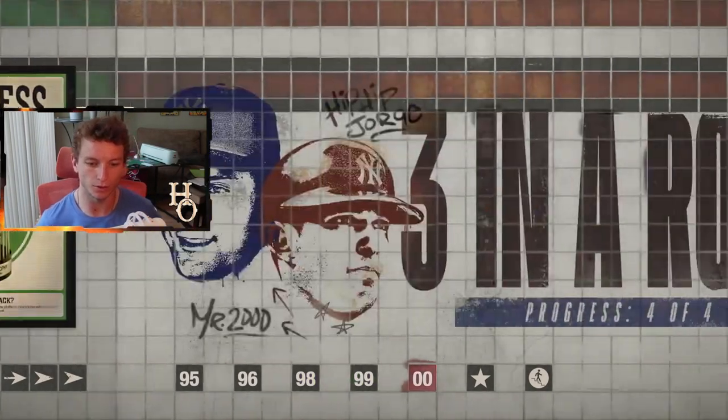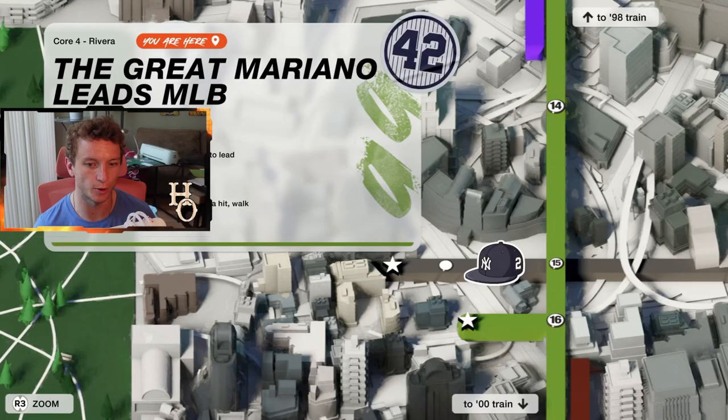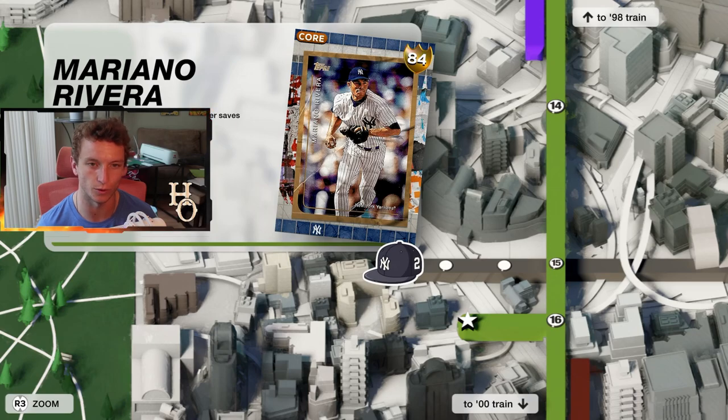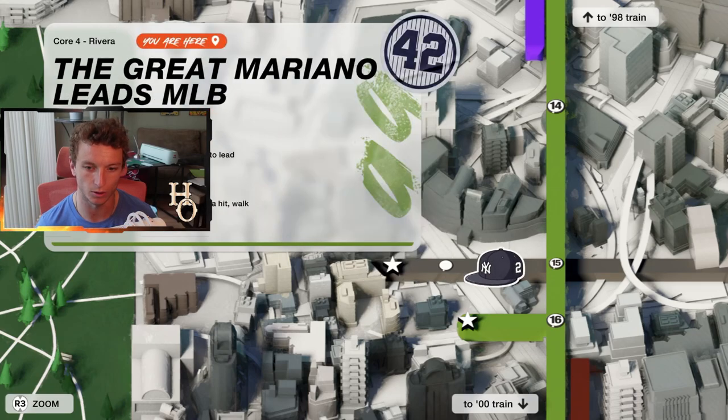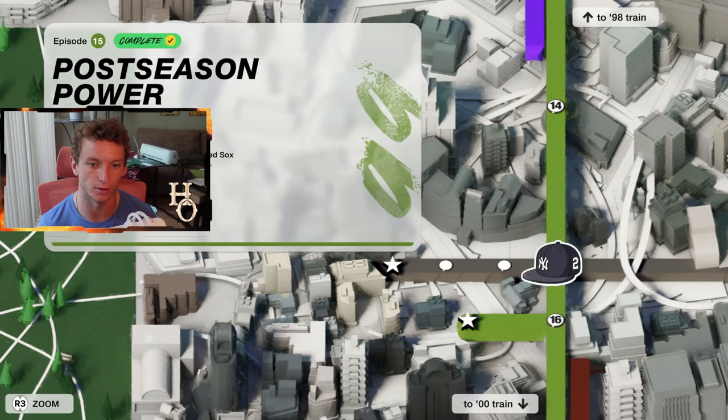We got to go into 96. We got Mariano Rivera two moments, it looks like, and then you get the 84 overall gold card. So we got to go to track 15 in order to get that. You will get the two moments here, so let's hop into the first one.